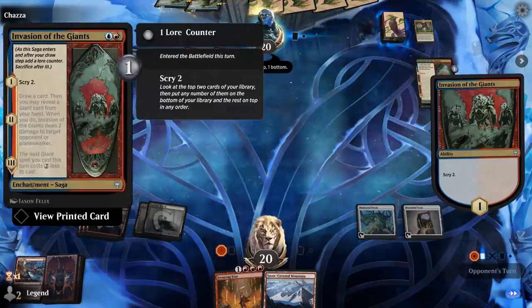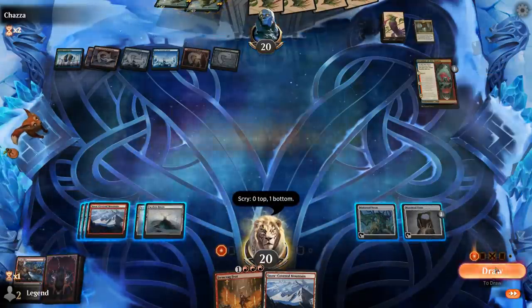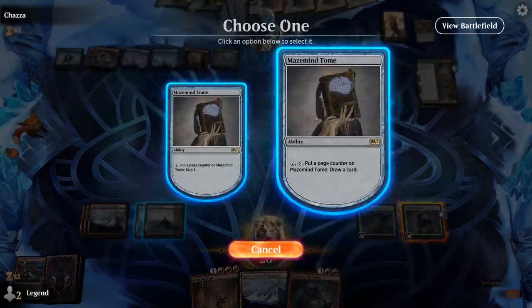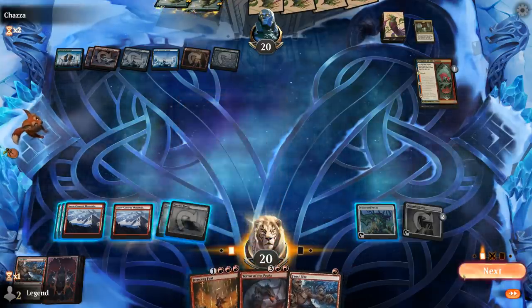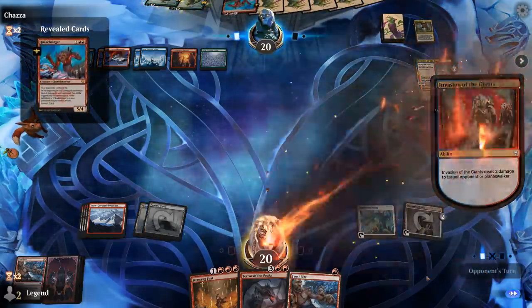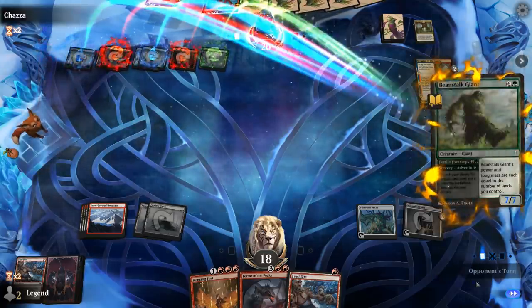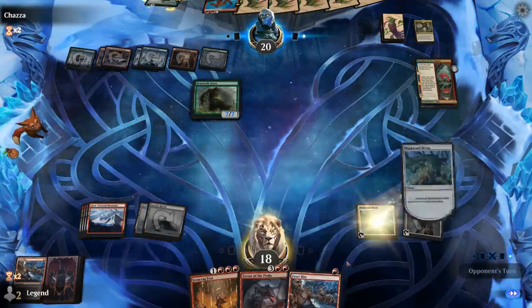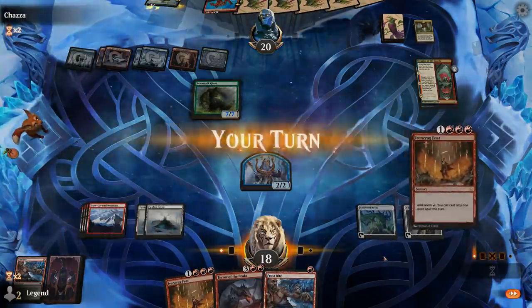Opponent keeps ramping, and there's an Invasion of the Giants on the third chapter that can give their Giants a nice discount. Let's see if we can find Warcry. Take the draw step and draw with Tome — found a Terror of the Peaks, so that one we potentially want to shuffle back. For now probably just make a token with Nexus. Opponent reveals a second Quakebringer. At least our Nexus tokens are every creature type, so if they have the 5-mana Battle of Frost, they won't be able to wipe my tokens.